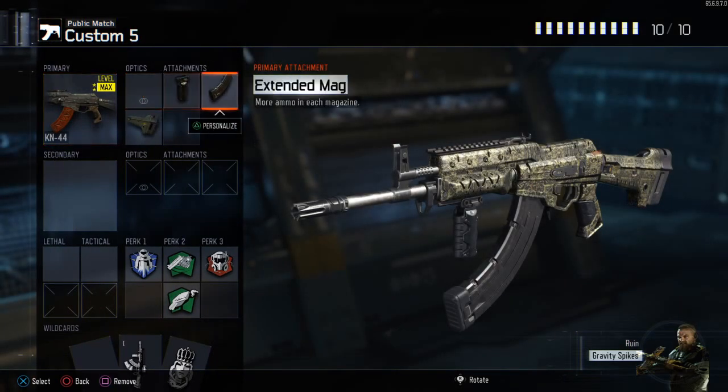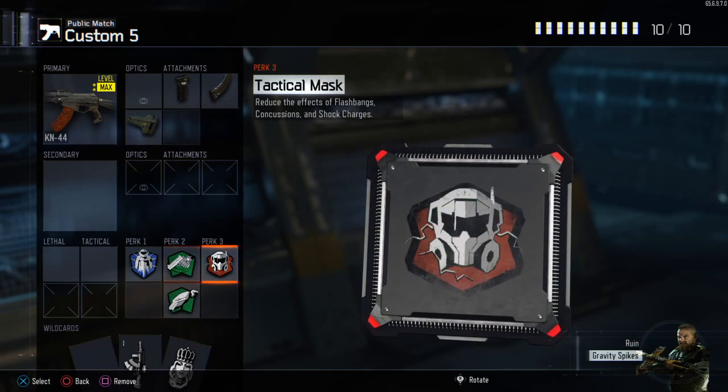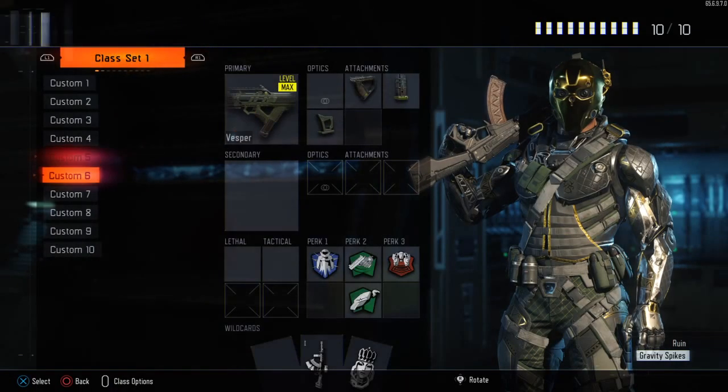KM-44 with Grip, Extended Mags, Stock. Perk 1 Flak Jacket, Perk 2 Fast Hands Scavenger, Perk 3 Tech Mask — because I get stunned a lot.